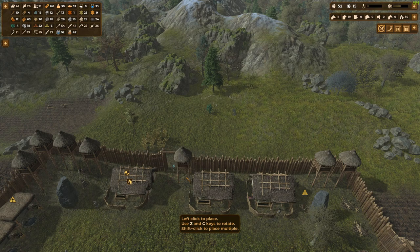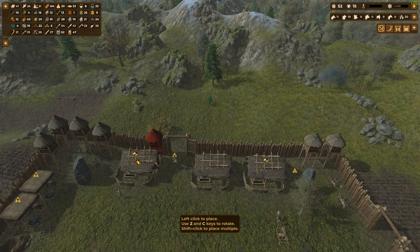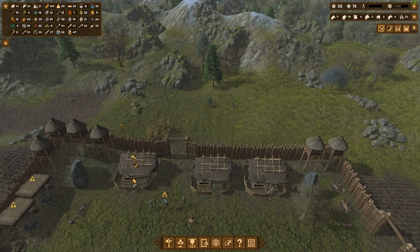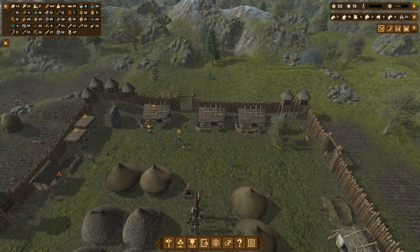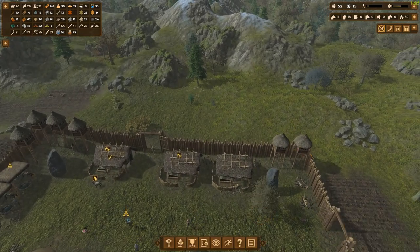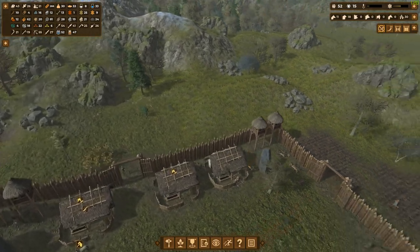It looks like I've moved the stables back into that position and now they're blocking those towers. I don't want to put it in front of my tower, so that means it's going right there. Somebody is chopping that down and they are rebuilding these towers here.